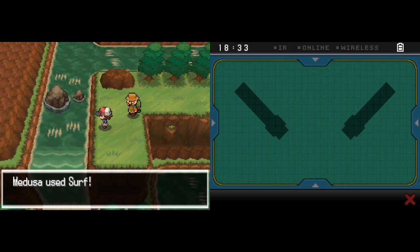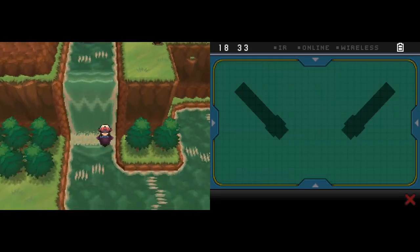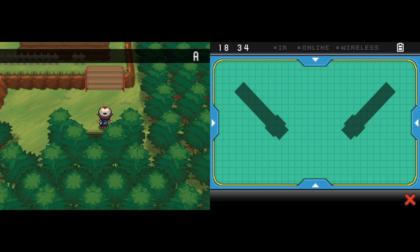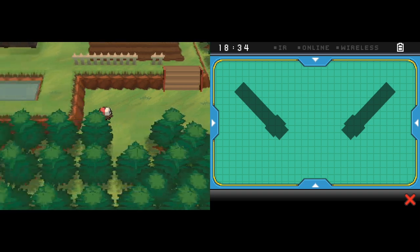Alright, let's make it a bit more clear — what you want to do is surf down here, down the waterfall, and this is the Abundant Shrine. Now let's start exploring this area and talk about some more new Pokemon. This area is pretty interesting — it's tied into another legendary Pokemon, but we'll talk about that later because some of the NPCs are going to be talking about it.